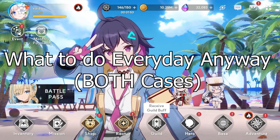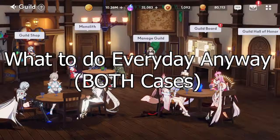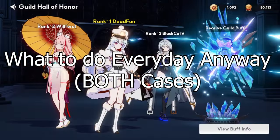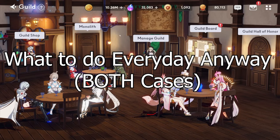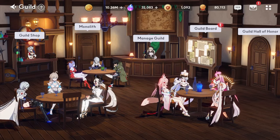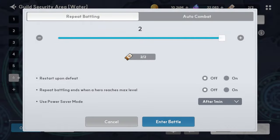The first thing you should do is always go straight into the guild to get your guild buffs. Just click on this in the guild and you're all set for the rest of the routine. You should also be doing the guild board security area every day, but usually I like saving it for a time when I have to leave the computer for a few minutes.